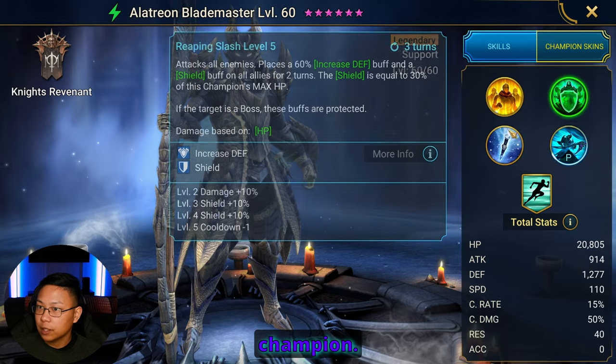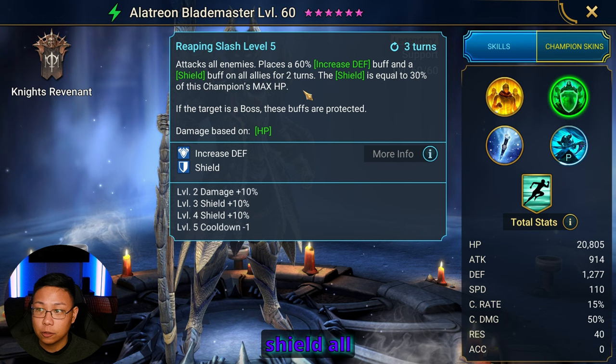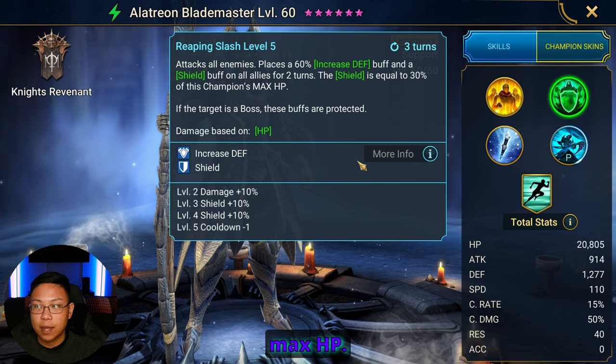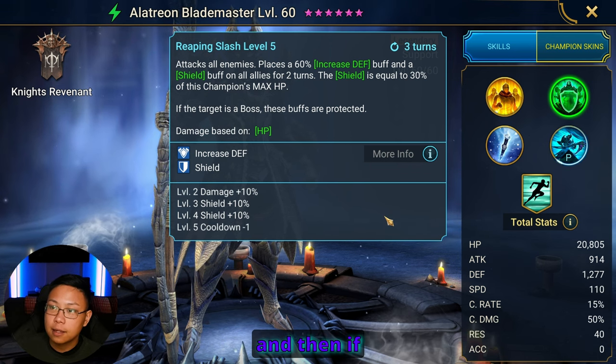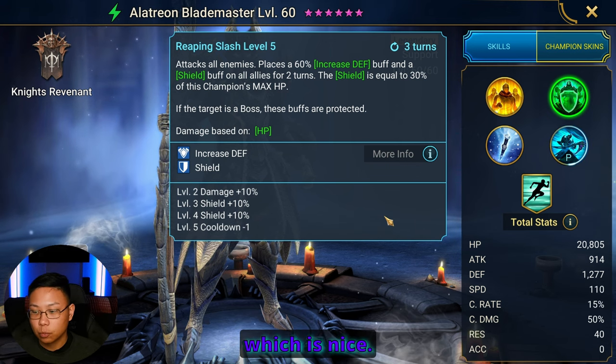Damage is based on HP — he's a support HP-based champion. His A2 is AOE: increased defense and a shield on all allies for two turns. The shield is 30% of this champion's max HP, so what we need to do is build him with as much HP as we can. And if the boss is a target, the buffs are going to be protected, which is nice.